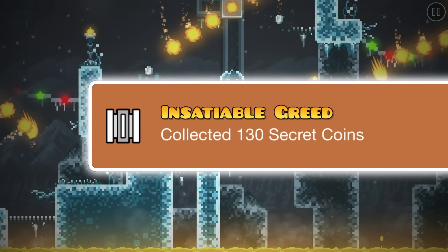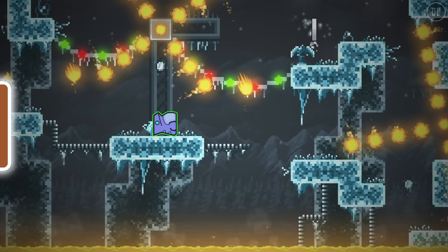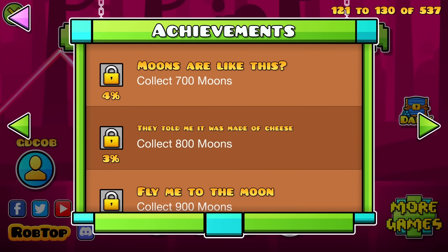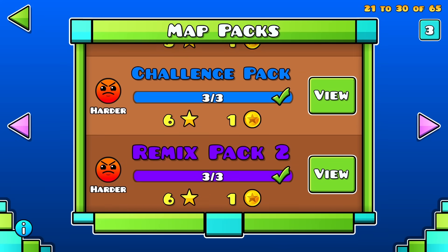Speaking of coins, Rob raised the high secret coin achievement from 130 to 160, which is a 30 coin increase despite only 15 new coins being added. This means that if you want to get all the achievements, you'll have to sacrifice your will to live and beat 15 more map packs. Ouch.